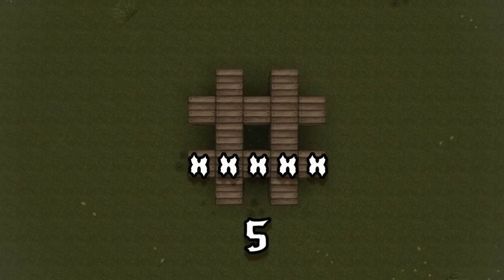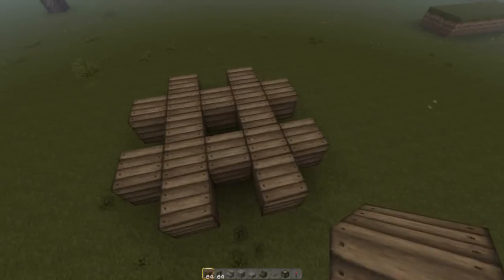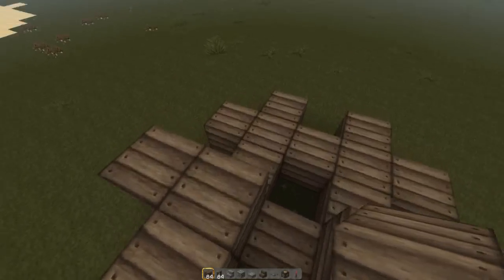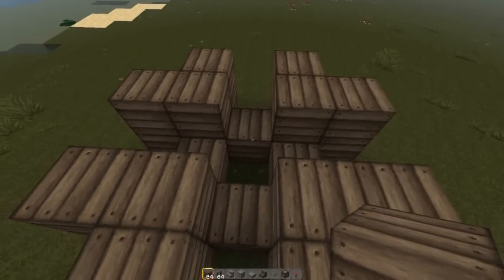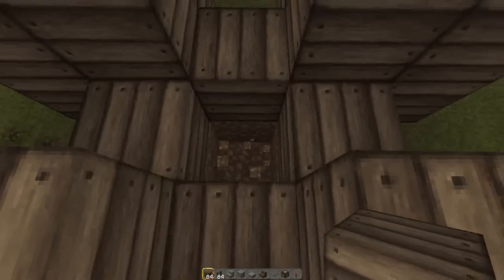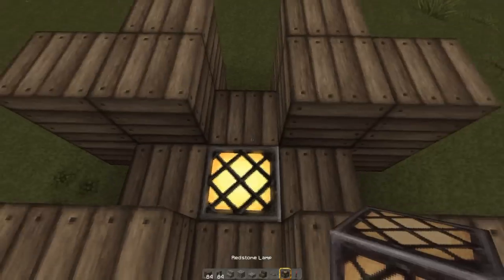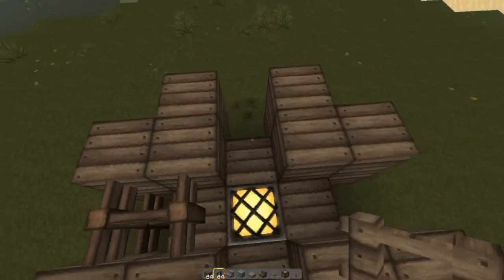The very first thing you want to do is copy out this platform, then we're going to raise the corners with an extra block, ignoring the centerpiece. If you want to light up the crane, just remove this block, place a redstone torch, and then fill in the gap with a redstone lamp. Then you want to fill in all of this with fence.